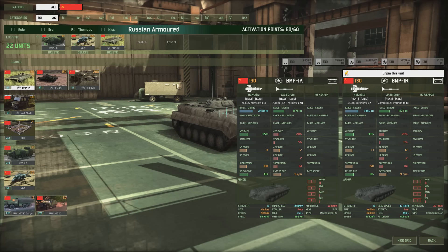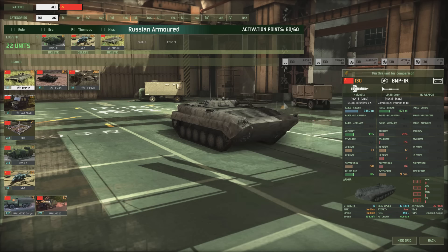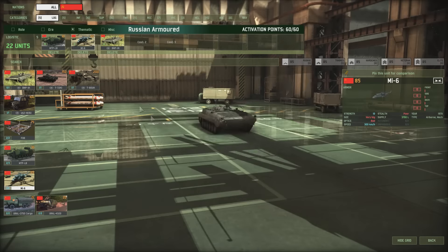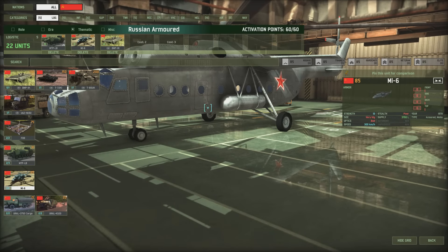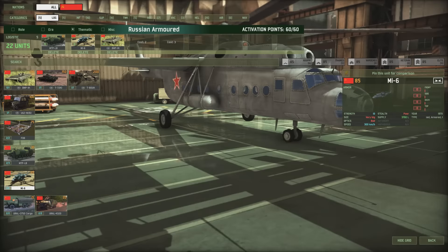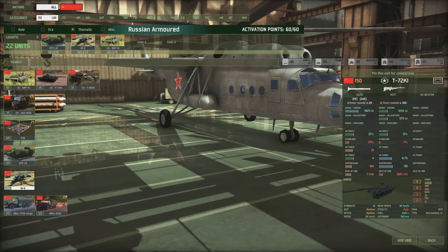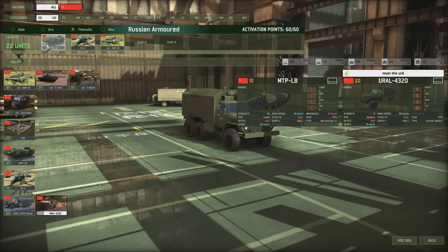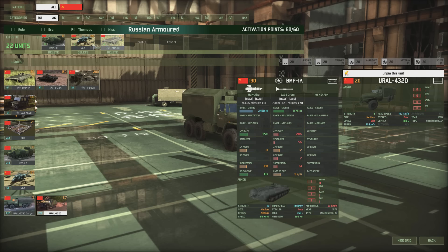I have a FOB of course, I have the Mi-6 for a supply helicopter - basically it's the only supply helicopter you can get, and it gives you a lot of supply. For ground supply I have the Ural 4320 - the most expensive ground supply vehicle, but the supply of 1,100 liters is worth having. And what about you Silver? I also got the Mi-6 and the Ural.